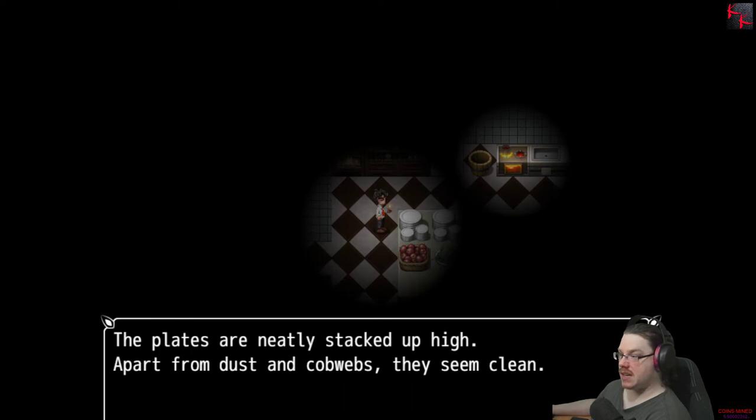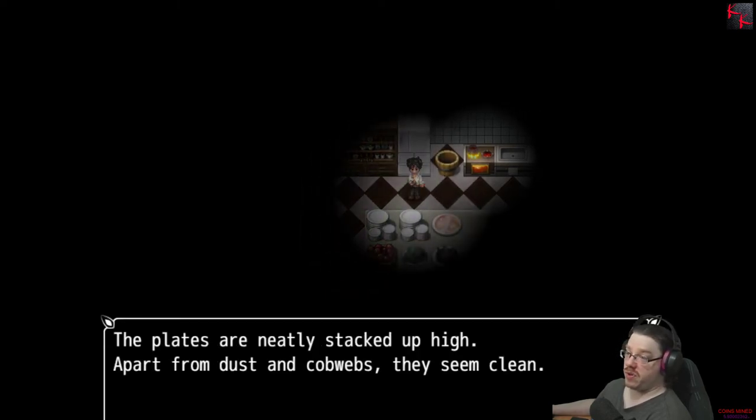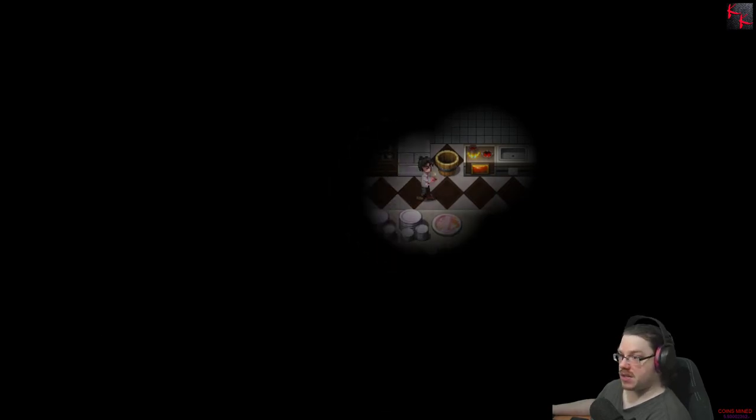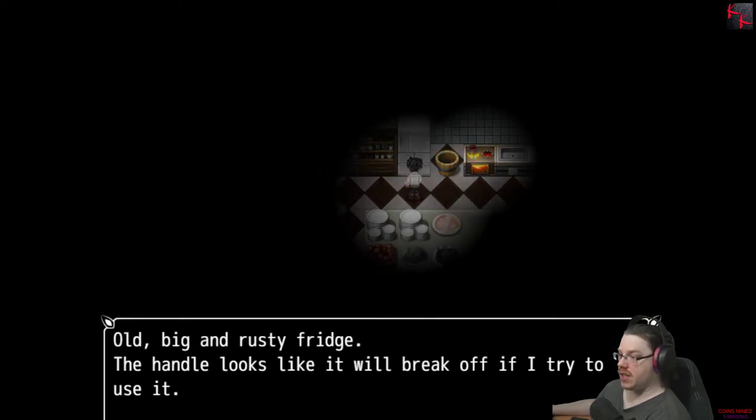Plates are neatly stacked up high — apart from the dust and cobwebs, they seem clean. This seems really well put together for an RPG Maker game, but so far I am completely underwhelmed. A plate has been left here — remnants of food crust the surface. A big old rusty fridge. The handle looks like it will break off if I try to use it.